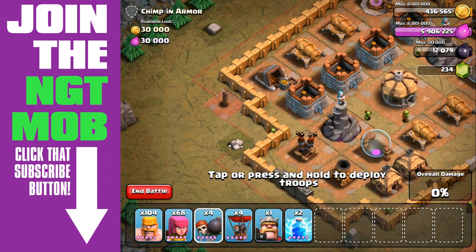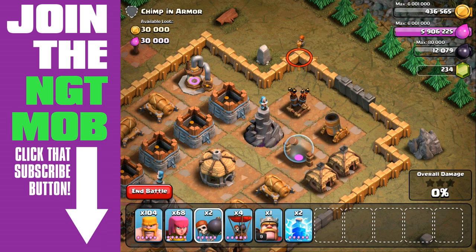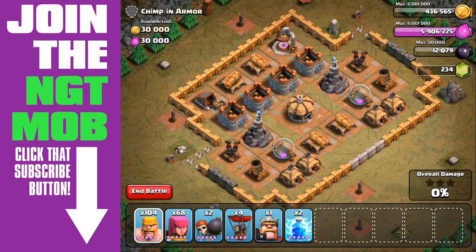We have these two air defenses that we really have to worry about, so we're going to send in two wall breakers, one on either side. You just send it in — obviously those mortars aren't quick enough to fire on the wall breaker before he explodes and destroys the walls.